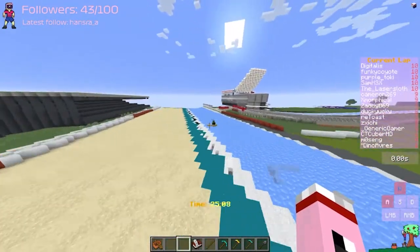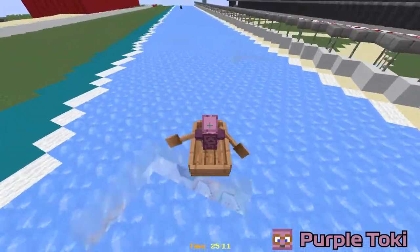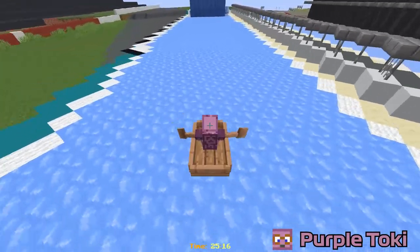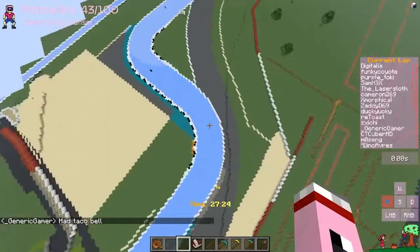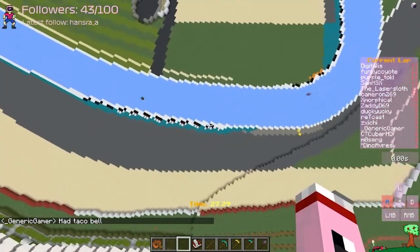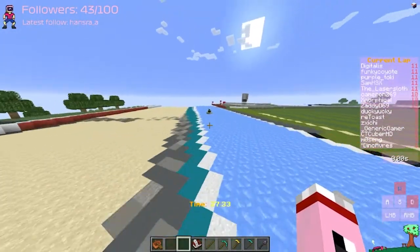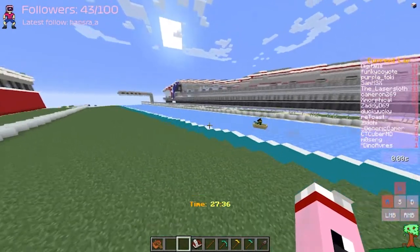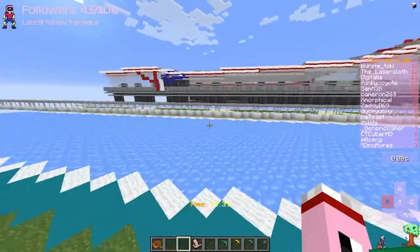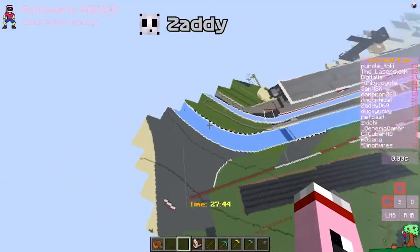Having backmarkers is actually quite a good way to hold up whoever's in the lead of the race. Being second is so unpleasant — I see him all the time but he doesn't make mistakes. Going up ahead to turn 16, 17. Lazer Sloth has done a great job at keeping his line throughout the S's, and hopefully he'll have that same success for one more lap. Let's follow on board with Lazer Sloth here. Will he be able to keep the lead on Purple Toki? Purple Toki is only about 50 blocks behind.